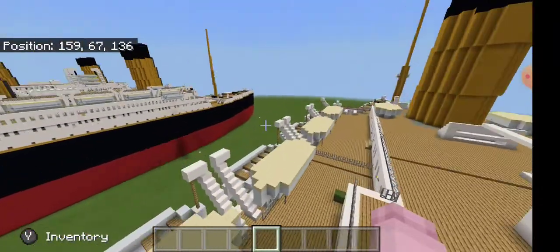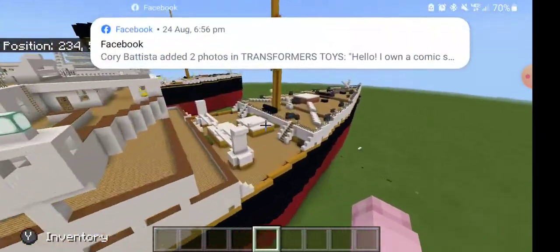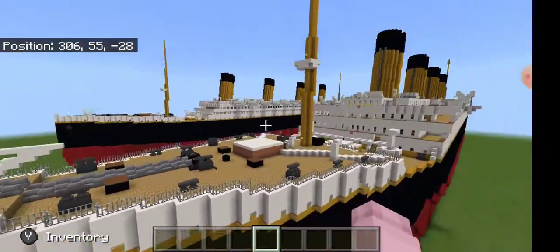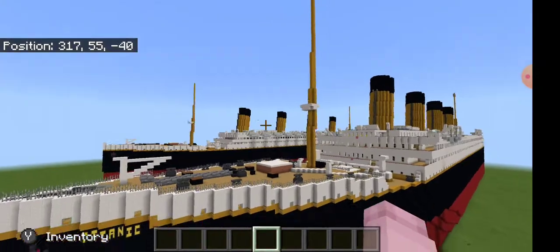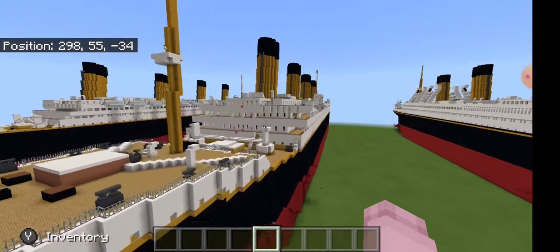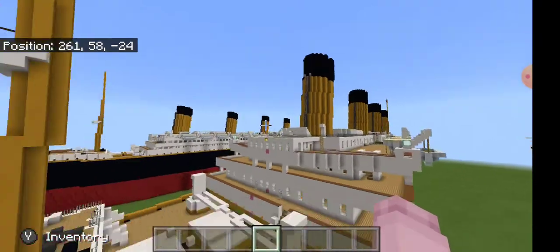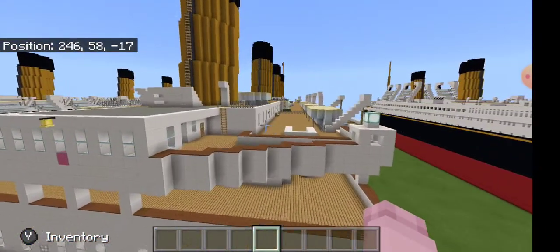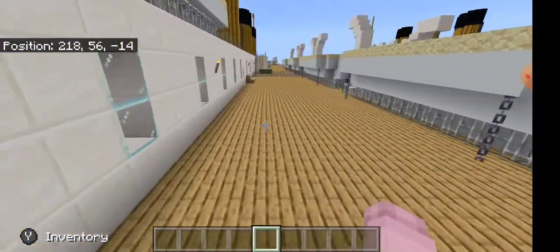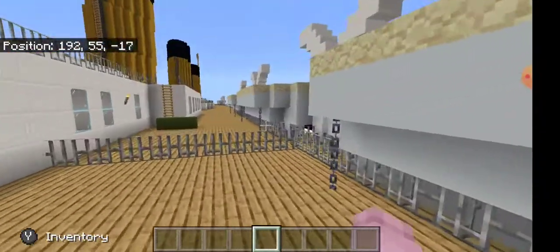We are now going to move on to the ship that everybody knows, which is the RMS Titanic, or ship 401. Fun fact: my great-great-grandfather actually survived the ship. He was a second-class passenger and he was on one of the first lifeboats to leave the ship.